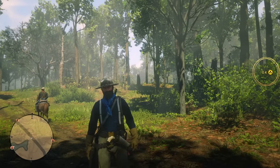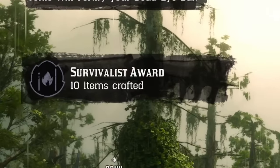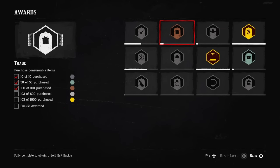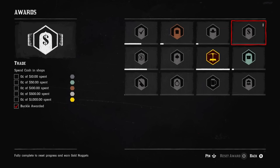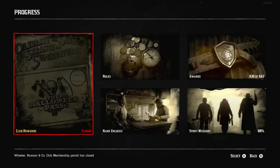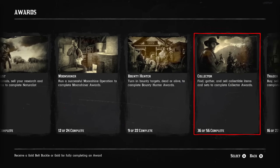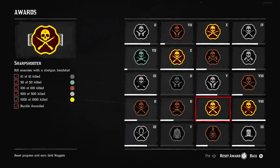The next way to make extra gold is to reset your awards. Quite often the game will tell you that you've unlocked an award — there are different levels: bronze, silver, and most importantly gold. Some gold awards can be reset up to 10 times, and each time you reset one you get 0.4 gold bars. You can check by opening the menu, going to Progress, then Awards, and checking each category. If you haven't reset awards in a while, you'll likely find some in the Sharpshooter and Combat categories — just reset everything and get some extra gold.